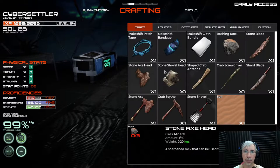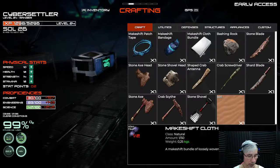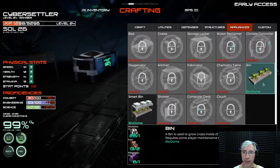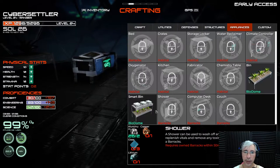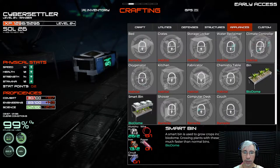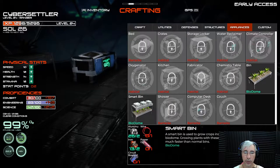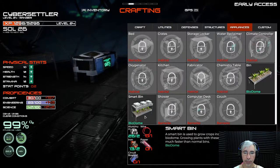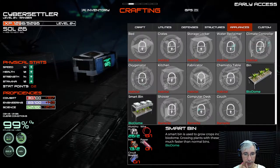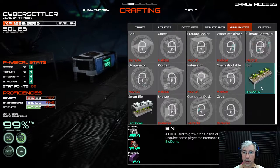You can find them in the crafting menu if you hit F2. Under appliances, there are two types of bin: the regular bin and the smart bin. The smart bin takes a circuit board, a power cell, and wires.